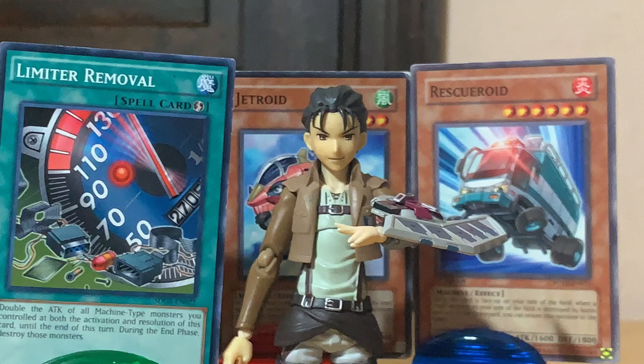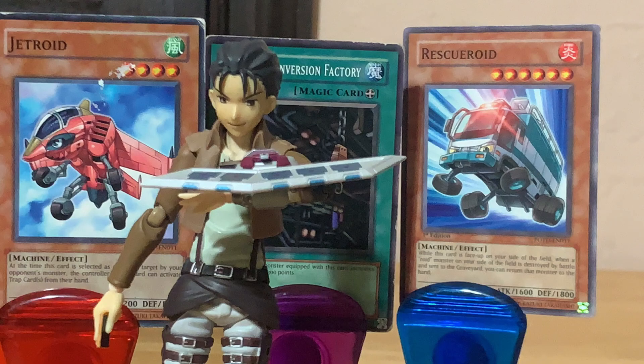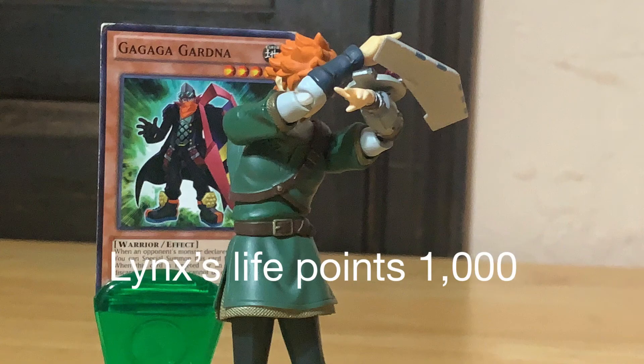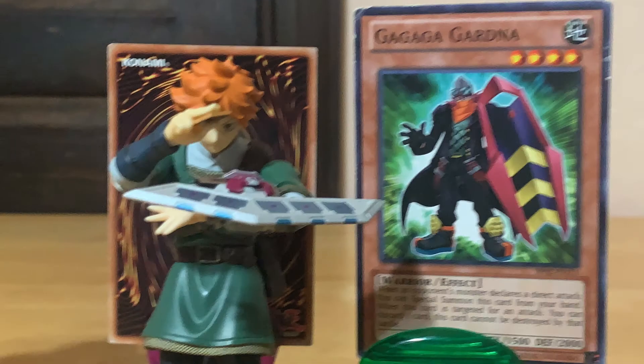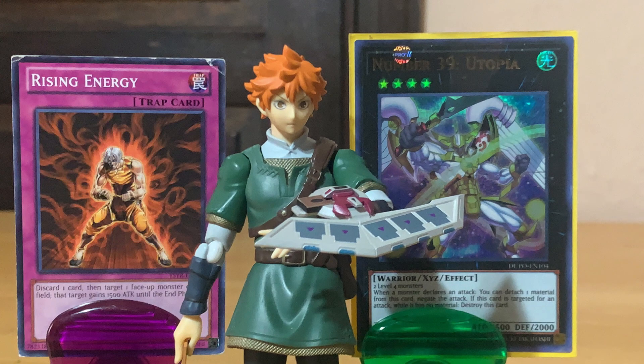Your Gardna will be able to defend you! You're still taking damage and your monster will be destroyed! I activate Gardna's ability — by discarding one card, my monster can't be destroyed in battle this turn! Who cares? You're still taking serious damage, Lynx! This is it — the final turn of the duel! I draw! And now I summon out Elemental Hero Wild Heart! I build the overlay network to tune my level 4 Elemental Hero Wild Heart with my level 4 G-G-G-Gardna to exceed summon Number 39, Utopia! And now I activate my final card, Rising Energy — my Utopia gains 1,500 extra attack points for the rest of this turn!